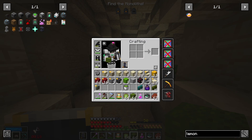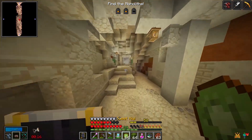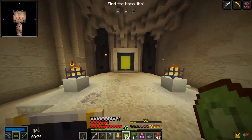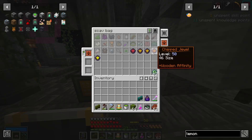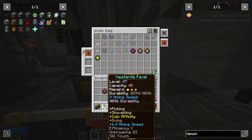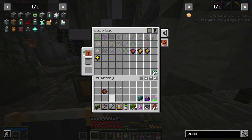I've lost my way again, I can't believe it. It's fine, it's totally fine. Look at this — I need a wooden affinity jewel and I found the one with 46 size, but I only have 45 capacity on this paxel. Game does it on purpose, the game hates me, confirmed.